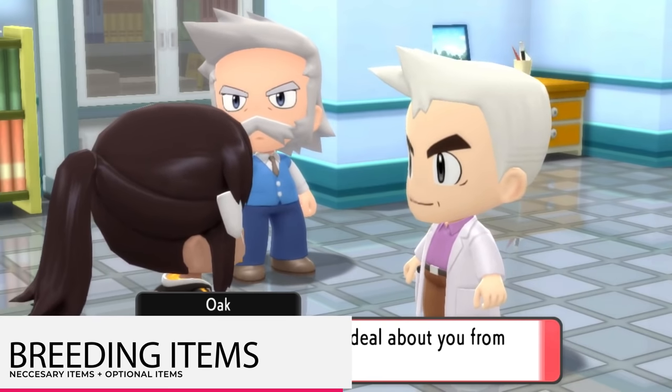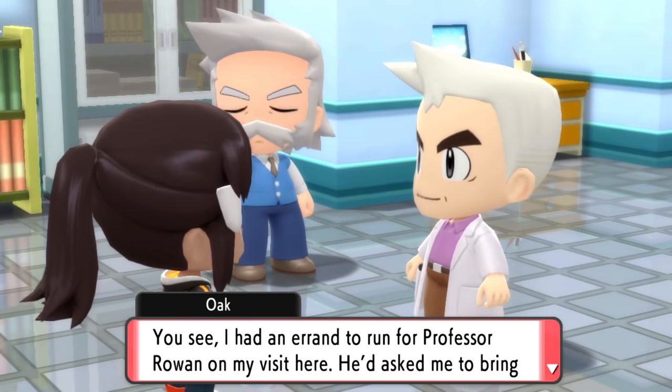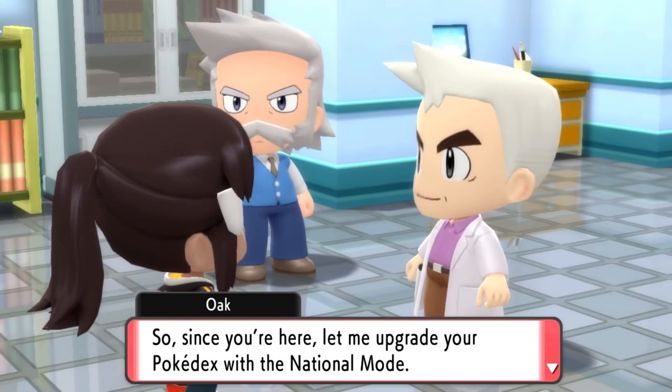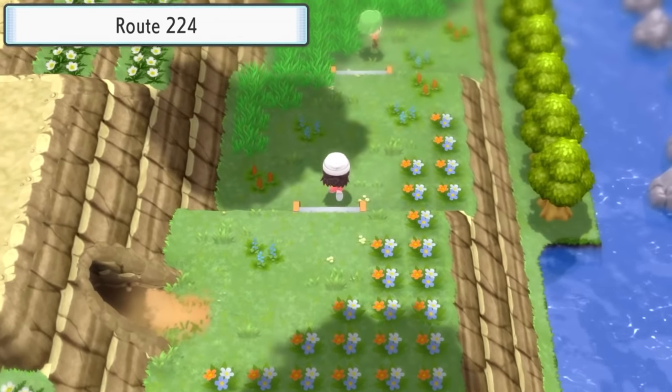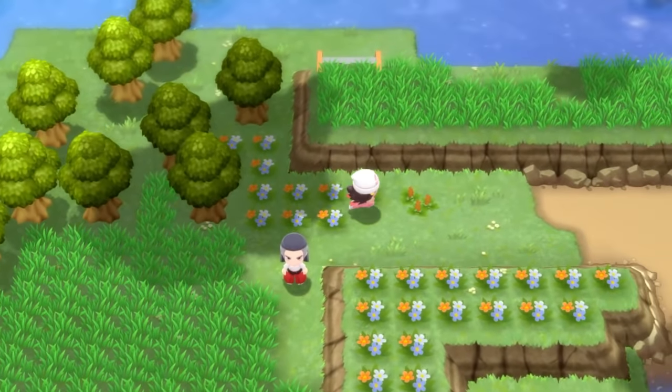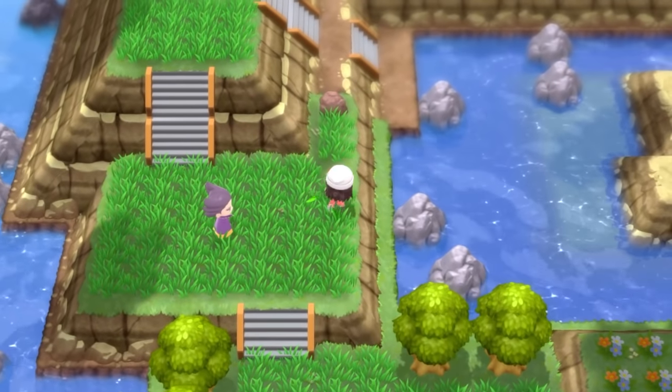You've now learned about base stats, Pokemon natures, IVs, Pokeball inheritance, hidden abilities, egg groups, and egg moves. Now let's move into items. One of the big items you should unlock is the National Dex, which gives you access to all Pokemon from Generations 1 to 4 via the PokeRadar or the Grand Underground. The most important breeding item is the Destiny Knot, found on Route 224 — just east of the Pokemon League, through the cave and up the path. You may have to battle a couple of trainers, but the Destiny Knot is sitting right out in the open.